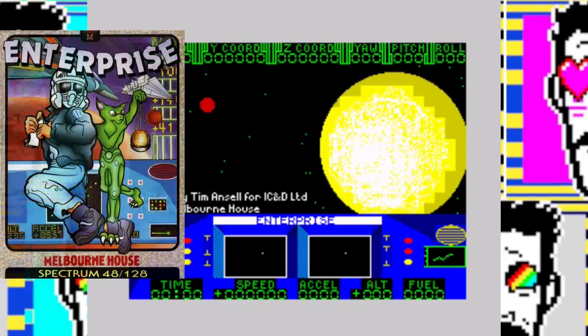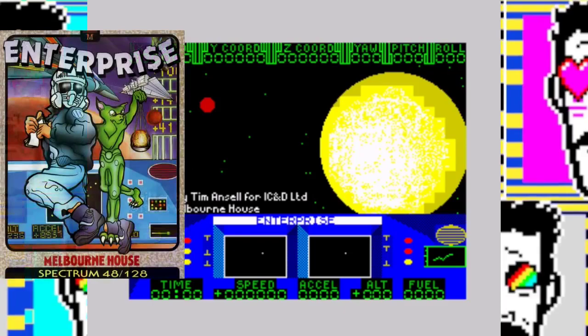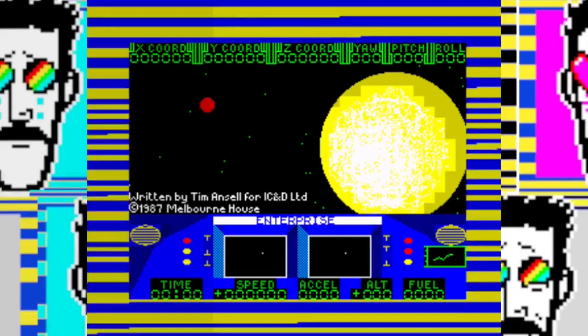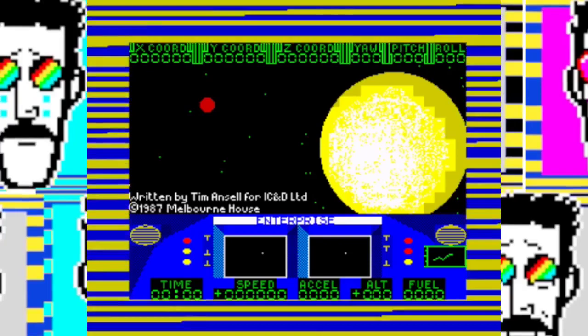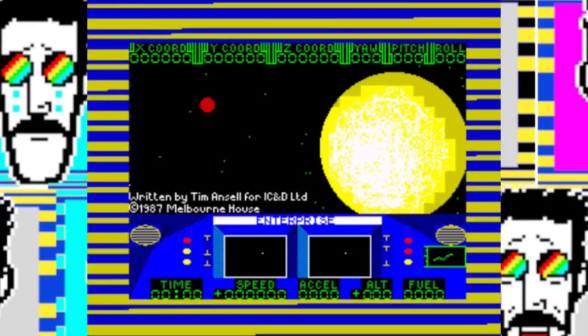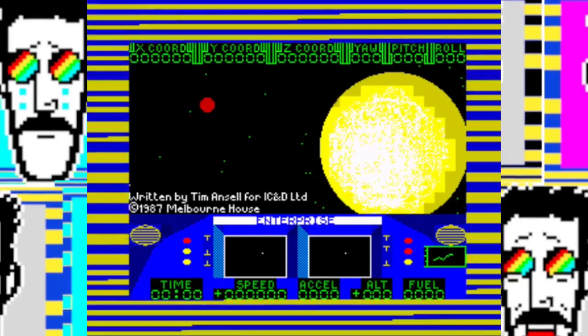Today we're looking at the ZX Spectrum game Enterprise, first published by Melbourne House in 1987, costing £7.95. But that's not how I came to know it — I bought it on budget from Mastertronic for £2.99. A tale as old as time. You are an entrepreneur, trying for years to make money, only to be thwarted at every turn by small-minded, short-sighted, bloodsucking banks who refuse to part with any money.